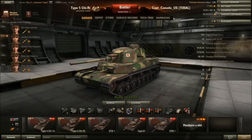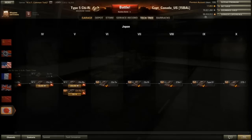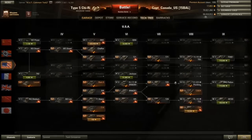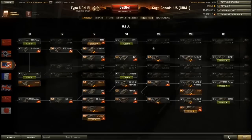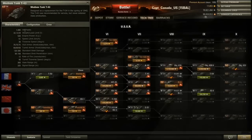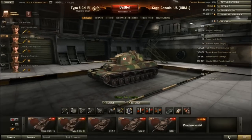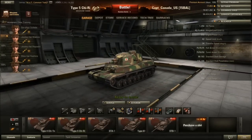Look at the hit points — you've got 1,250, which is pretty high for a medium tank at tier 7. The T20 only has around a thousand, probably 1,100 with turret, and the T-43 is about the same. So this thing gets a premium on hit points, probably because its silhouette is huge. It actually has exactly the same armor as the tier 6 tank, so against tier 9 tanks this thing is going to get lit up pretty good because it's so big and has no armor.